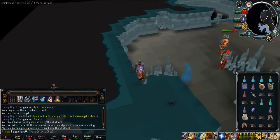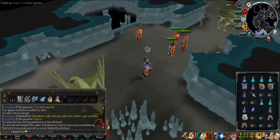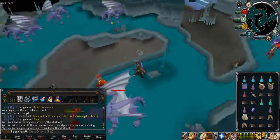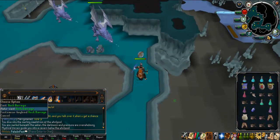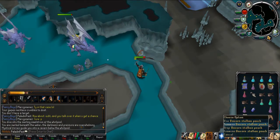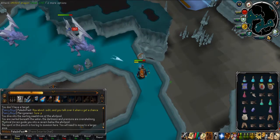Before you go into the Mithril Dragon area, you first want to pot up — this includes your Super Antifire and your Extreme Magic Potion. One thing to note is that the Mithril Dragons have been infested with bots lately, and the only area available right now is the west area. So once you come up the stairs, go to the west, quickly activate your Quick Prayers, and set your Rock Barrage or whatever spell you use to auto-cast.